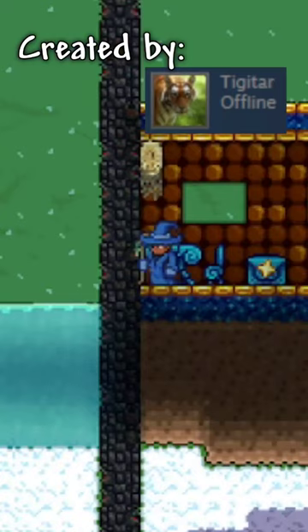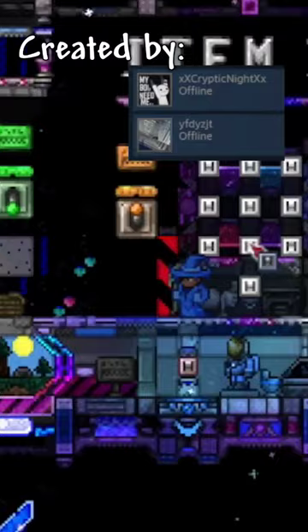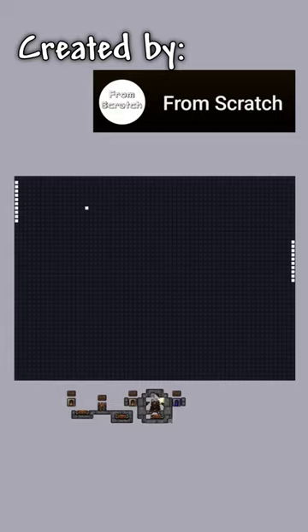After that, we have the Transmute Workshop, which is a machine that uses a complex glitch to spawn in any amount of any item. Another super complex machine was a computer that could actually play Pong and other neat things, with it taking over five months to fully make.